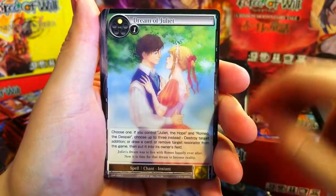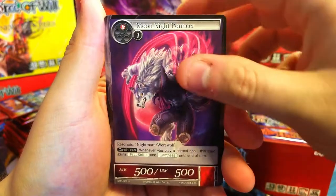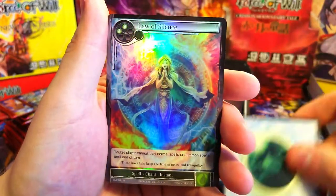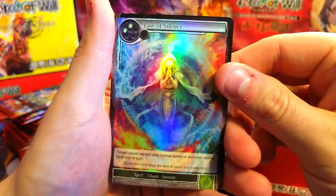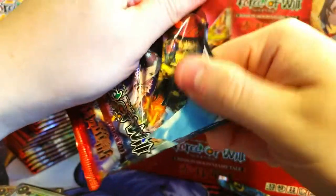Cayuga, Dream of Juliet, Seven Dwarves, Cake Zone — that's an interesting one — Moon Knight, Pouncer, Werewolf, Return to the Stories, a Magic Stone, Law of Silence rare — very cool card. Let's do this one — I don't know why I'm so impatient.